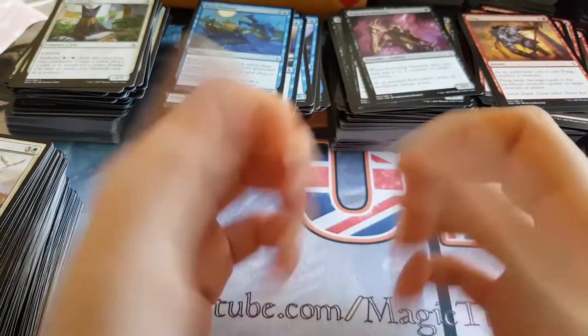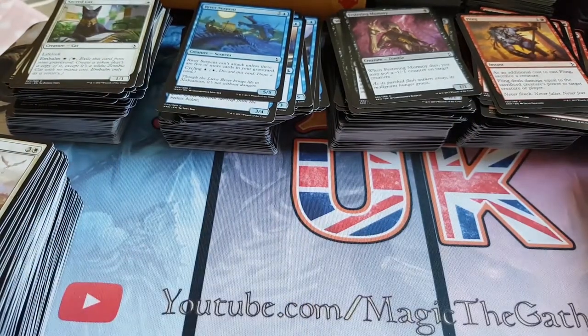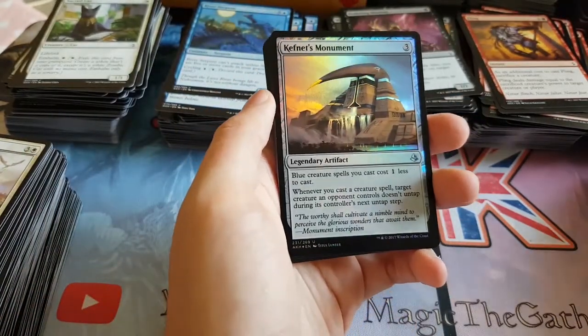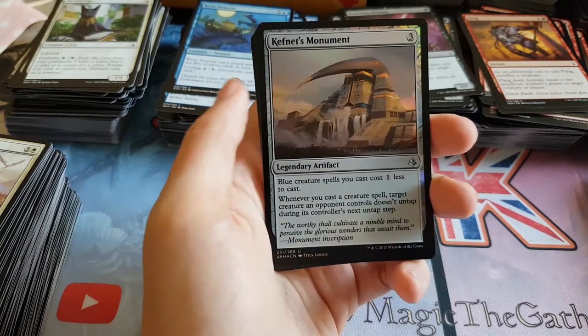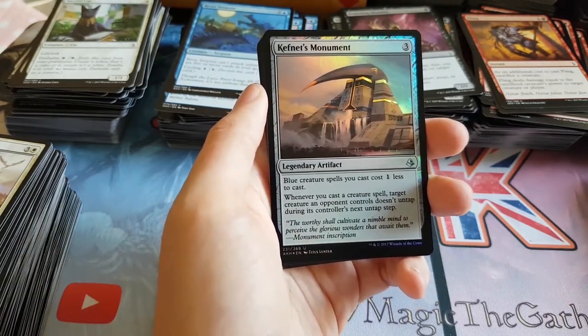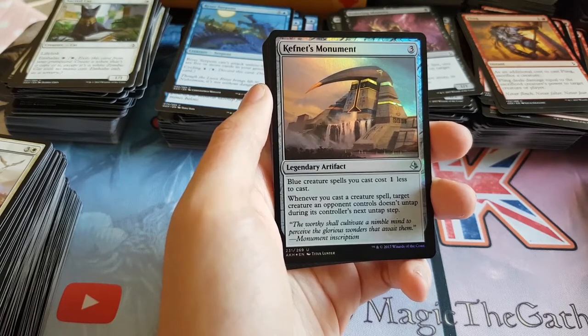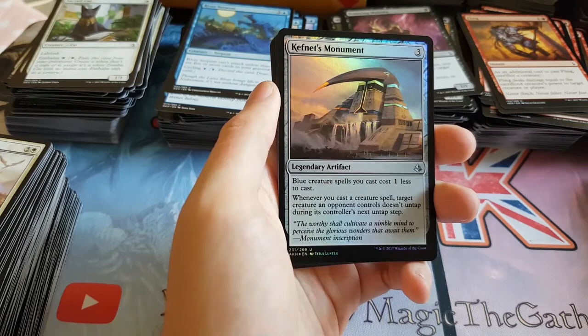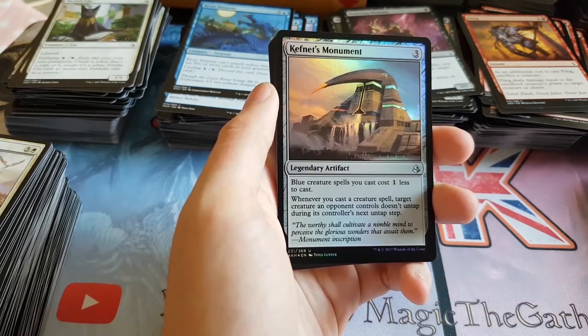Well, there we go — that wraps up the box. No Invocation, as usual. Never lucky. We did have a pretty decent box overall though — definitely better than the last box. This is definitely one of the better boxes I've opened recently. We got Liliana, we got Rhonas, we got Bontu, we got the Vizier of something. A few good mythics, a couple of really bad mythics, but generally not bad at all.